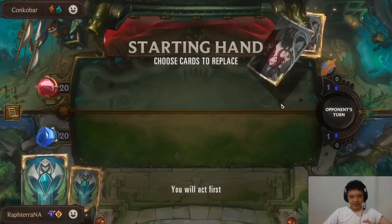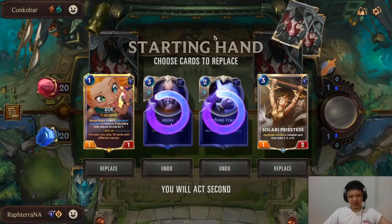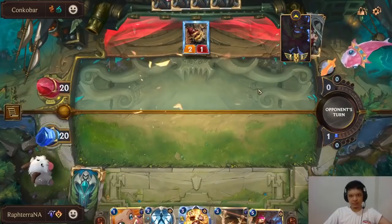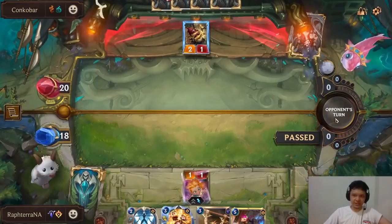Game 1 — Deep matchup. We can't exert early pressure against Deep, so we might be unfavored here. We always keep Zoe. Solari Priestess could potentially get a Comet for the Nautilus, which might be worth it. We draw Vi, which is great. We just have to hope he tosses away the 2-cost Scarab and doesn't have Vile Feast next turn.